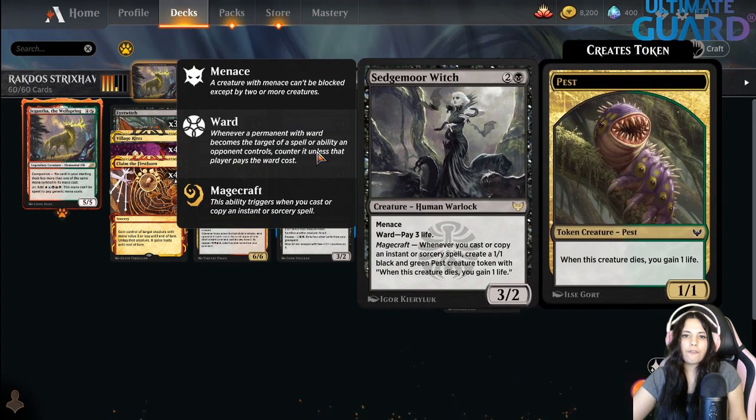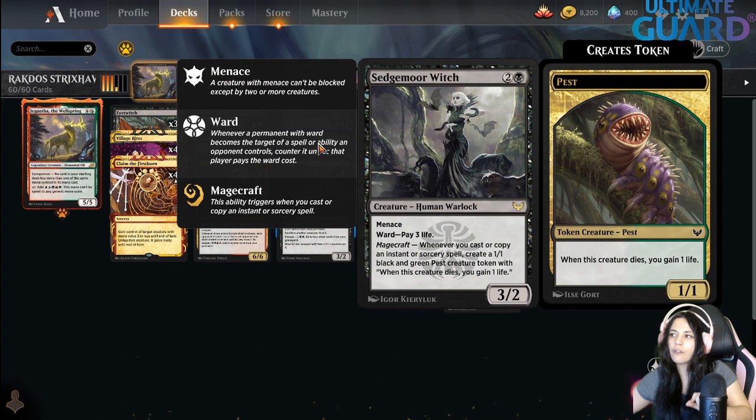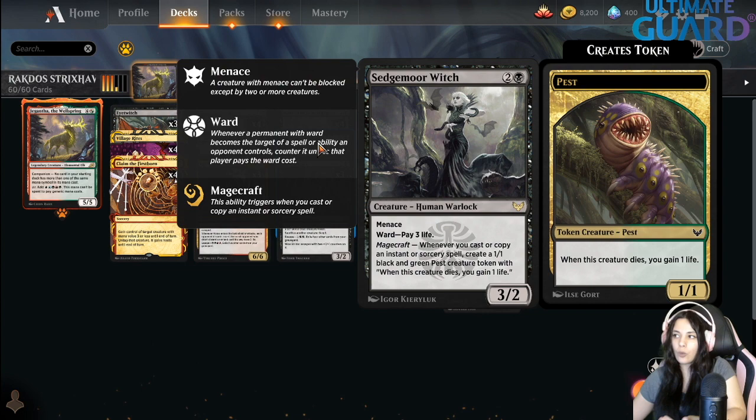We have four Siege Witch, which is a three-mana 3/2 with menace. The ward cost is pay three life. Magecraft: whenever you cast or copy an instant or sorcery spell, you create a pest token. This goes super well with Plumb because Plumb copies the spell for each creature you sacrifice. So if you sacrifice a lot of creatures, you repeat this spell, draw a bunch of cards, and activate Magecraft from Siege Witch a ton of times, making a lot of pests — basically replacing your pests that you just sacrificed with new ones. Very good especially if you have Bastion of Remembrance on the board.